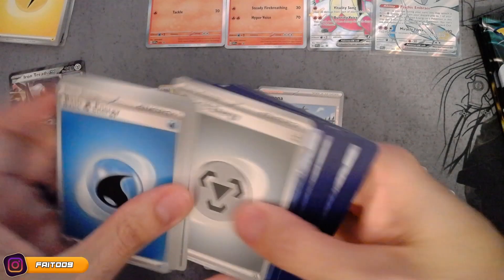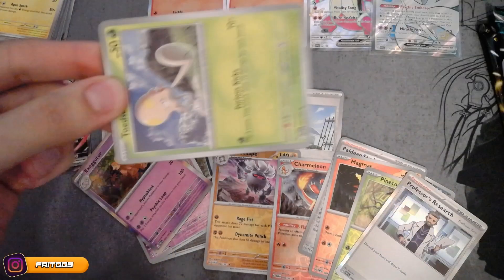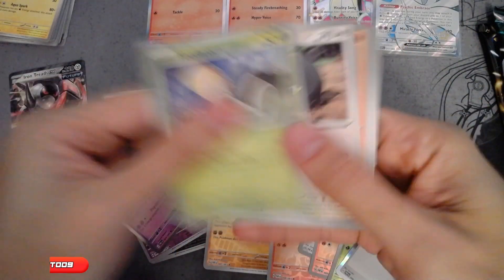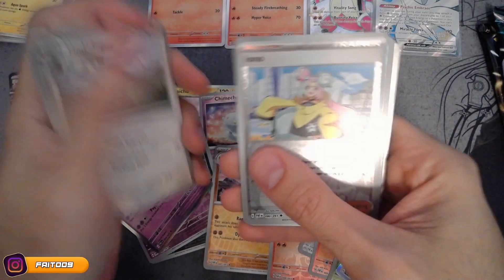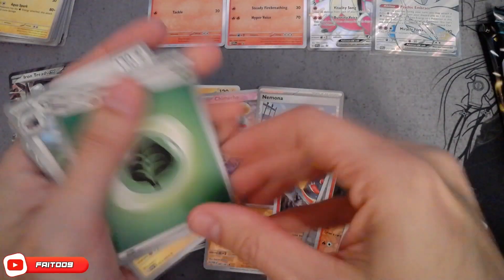Grab this fluff. Alright, we got three more packs out of this box. Ooh - Reverse Iono! Hunter. And a River Room. I'll take it.